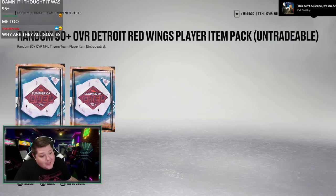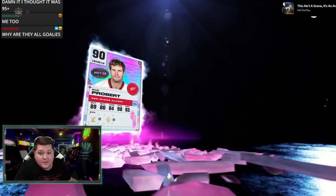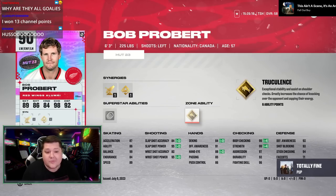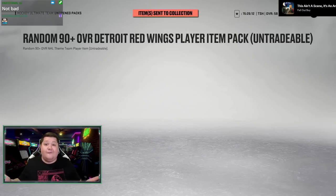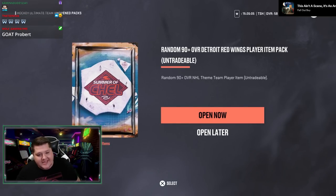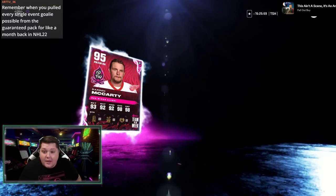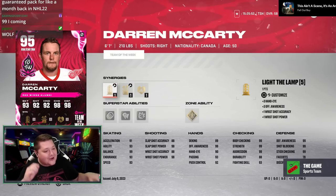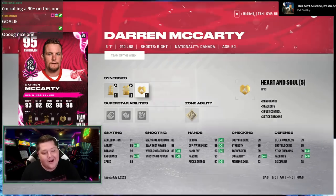Pack number four — please give me a forward or a defenseman, that's all I ask. Okay, it's a forward. It's Bob Probert. He's slow, but he'll be on the team because I have him. It's a forward — not a goalie. I got an enforcer. I don't know what I'm going to do. I'm going to be using base cards on my team because I got all goalies here.